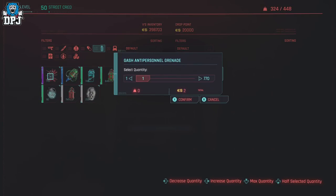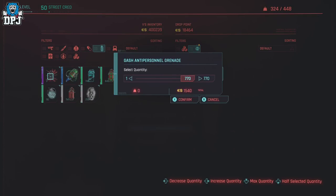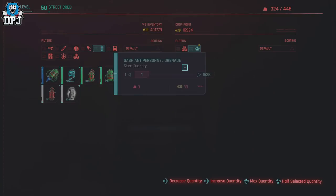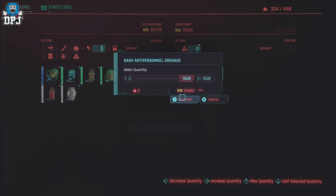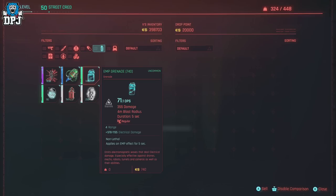Double-tap the sell button, holding on the second tap. Press up on your d-pad, then press left twice to bring it down two. While still holding the sell button, tap confirm — select maximum quantity again by pressing up on your d-pad and confirm. Simple as that — they've doubled up. Buy all these back and confirm; you haven't spent a penny and they have doubled up.